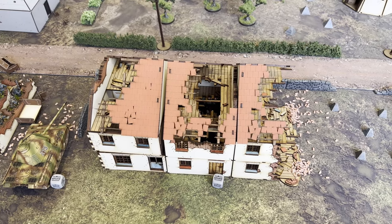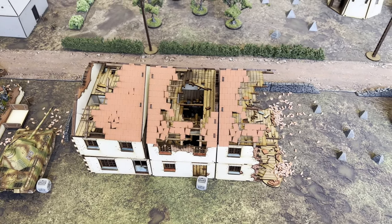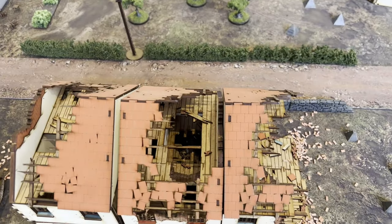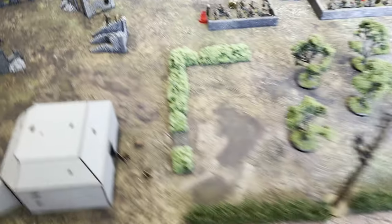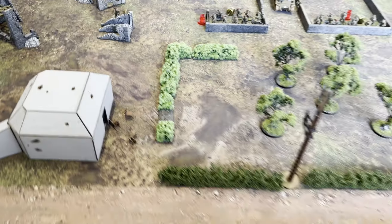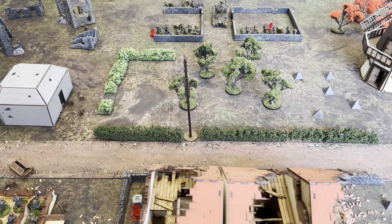The last German dice was put down on the flamethrower squad inside the building — Robin put a rally down and got away with all their pin markers. The last British dice: the PIAT team have come on by the ruined farm buildings. That is the end of turn one — all forces are now on the battlefield. Over to the British to push forward and take these objectives.